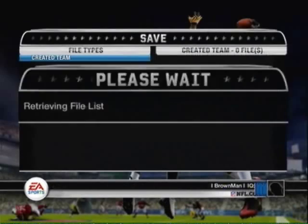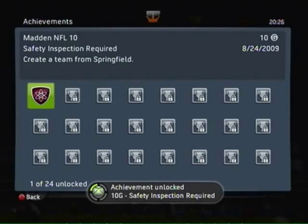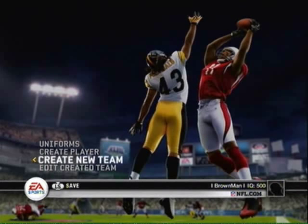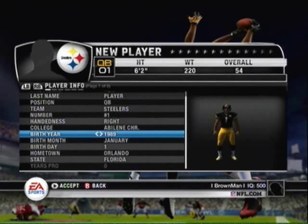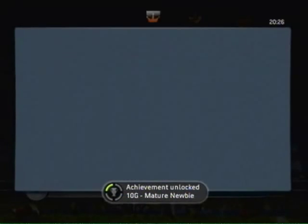Hit B a bunch of times, then go to Accept, and there you go — Safety Inspection Required. That's one down, two more to go. The next one is Mature Newbie, which means you need to create a player and make them the oldest possible age, which is 55. Go back and select Create a Player. Make sure the birth year is set to 1954, the birth month is January, and the birthday is the 1st. Save the player and there you go — Mature Newbie.